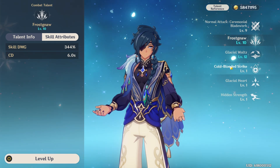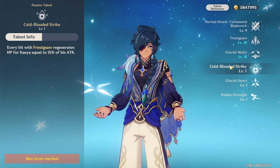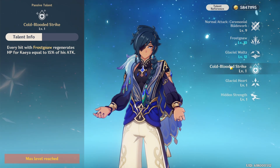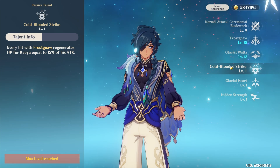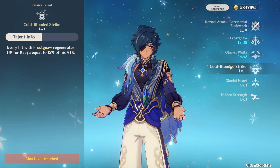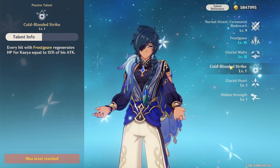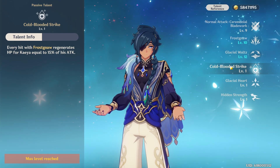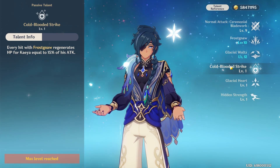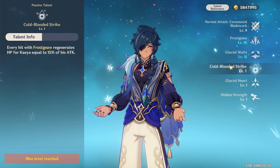This ability gets further enhanced by his two ascension passives, Cold Ballard Strikes and Glacial Heart. Cold Ballard Strike allows him to heal for 15% of his attack whenever Frostna hits enemies. Most of the time, depending on how much attack your Kaeya has, he's going to heal between 250 to 330 HP per enemy hit. It's nothing too crazy, but a reasonable amount of sustain — just a nice bonus on an elemental skill that is already good.